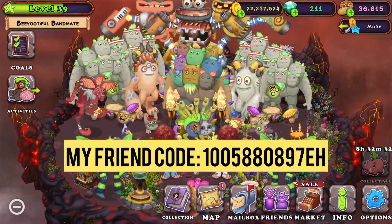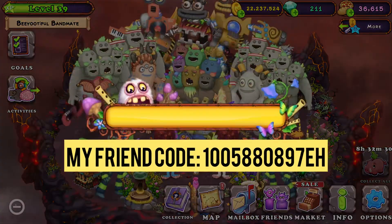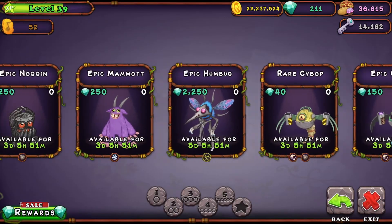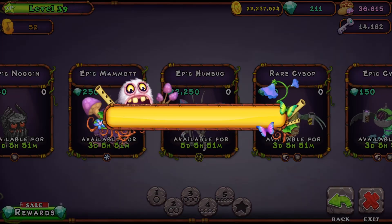Hello you beautiful people, today we're going to be getting epic Humbug because it's in the shop. Look, you just go over and then you can see it — look at him, it's got one of those weird mask things on. I want him.